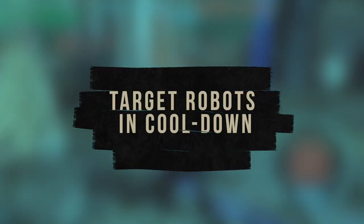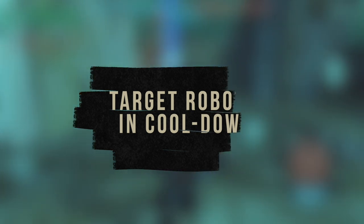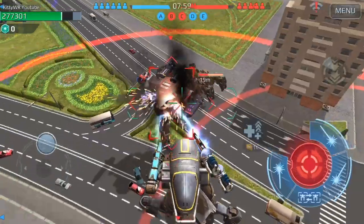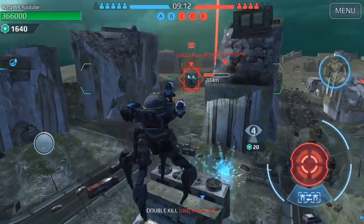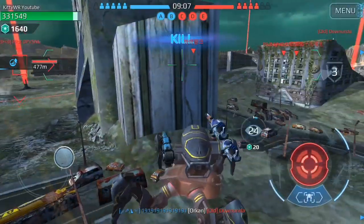Target robots in cooldown. This seems like the easiest one, but you really have to be careful in measuring the distance between you and your enemy, because while you're chasing them, their cooldown can come back. And when their ability is back, you're in a counter situation — so target enemy robots in cooldown only within your range.